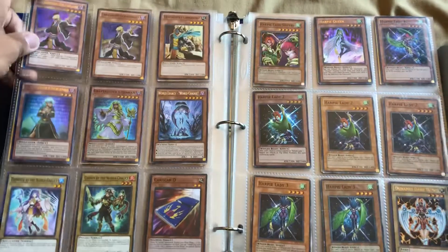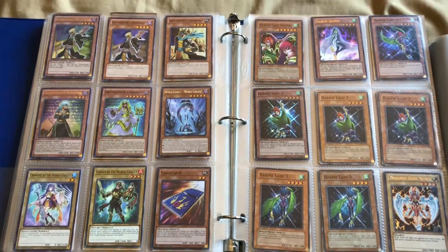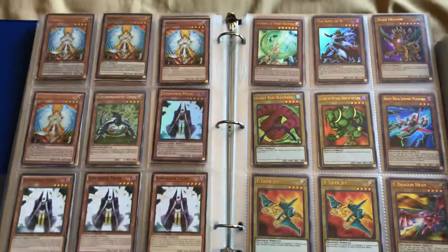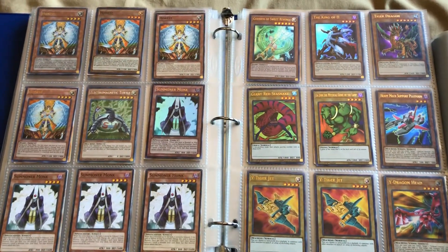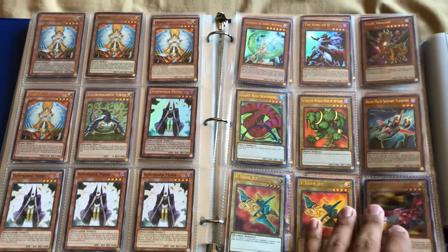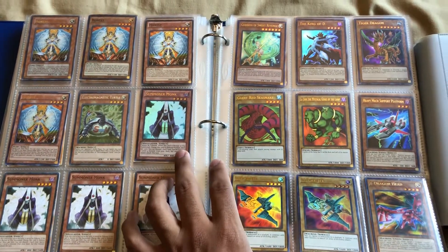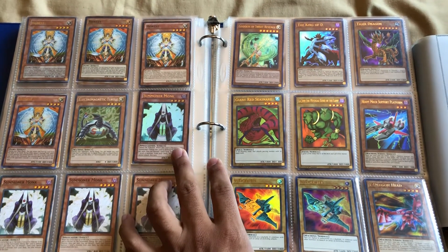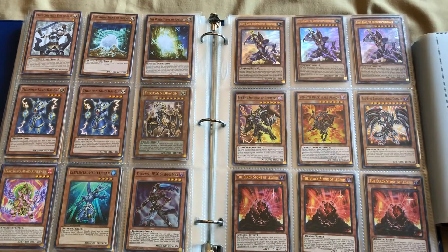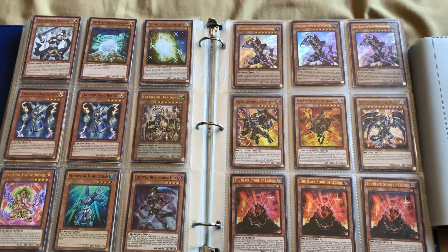Mako Iwato, the Gravekeeper cards. I know we'll be getting some new Gravekeeper support — just found that out yesterday. In the new Soul Fusion pack we should be getting some whole new Gravekeeper support. We have four Honest as well as four Summoner Monks — one Ultra, one Super, and then three commons. Two Thunder King Raiou.